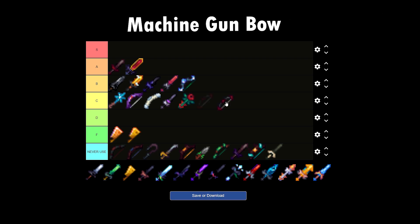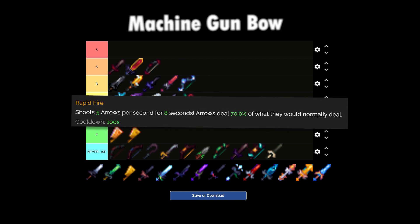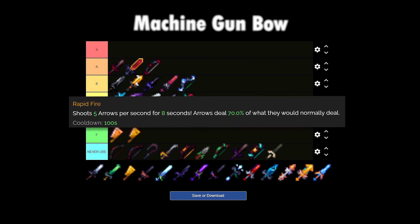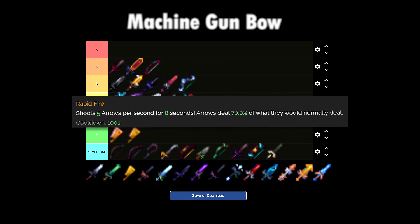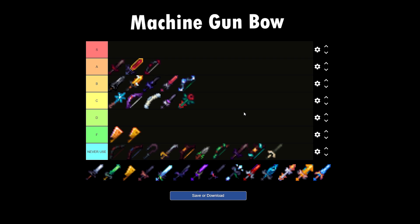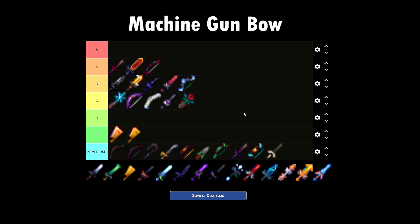The Machine Gun Bow — this bow was really a part of me, I love it so much, so I'm putting it on A tier. The ability causes the user to shoot an arrow at the rate of 5 per second for 8 seconds. The arrow deals 70% of the damage they would normally do, and if you're an archer, it deals pretty good damage. The ability continues working even with the item not being held, meaning you can swap to your Juju or your Terminator and shoot arrows as well, basically doing passive damage. Who doesn't like passive damage?